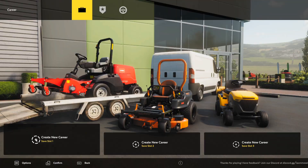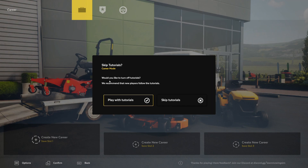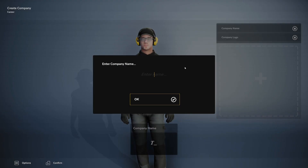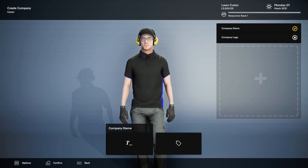I keep checking out new games, indie games especially, and fishing games. Let's skip the tutorial and play with boots. In this mode you create your own lawn mowing company and build up its reputation. As you expand you can hire employees, purchase more mowers, and unlock new contracts. The company name we're going with is 'Lawn Craters.' It starts us off with 3,000 pounds — and yes, this takes place in Britain.